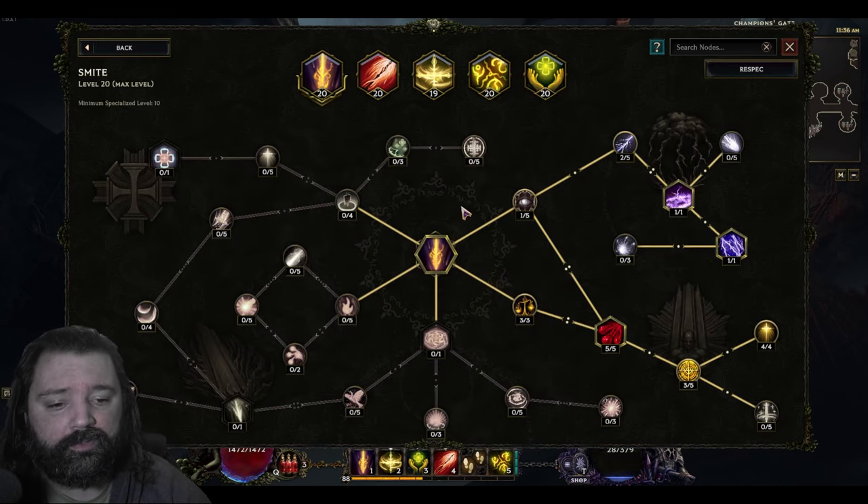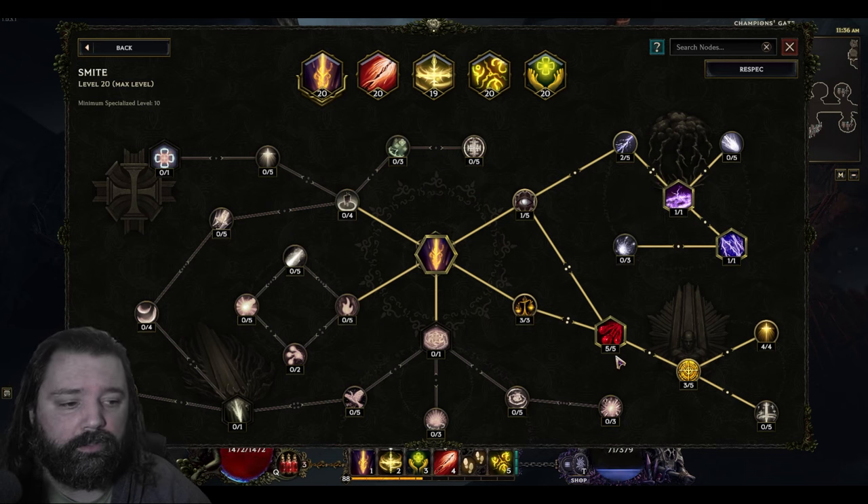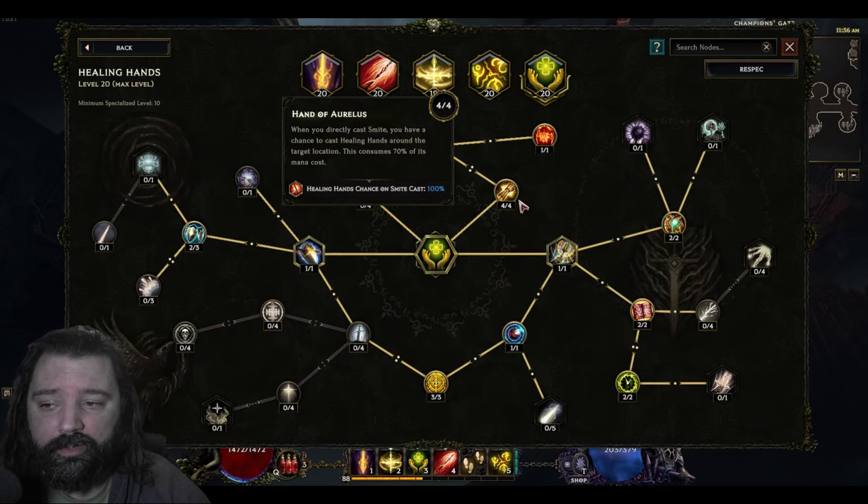We're able to scale the damage of Smite fairly well, and we'll even have the ability to transform this into an AoE ability. There are some really large nodes like Sacrifice, which allows us to do 250% increased damage at the cost of health. However, remember that our Smite is always casting Healing Hands, but this is only going to be around the target location, and we have a remedy to help heal ourselves all the time as well.